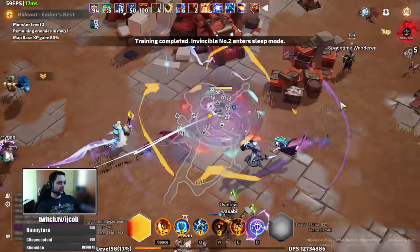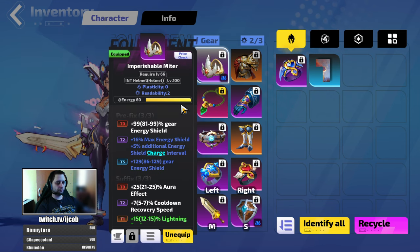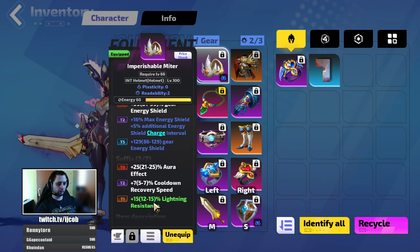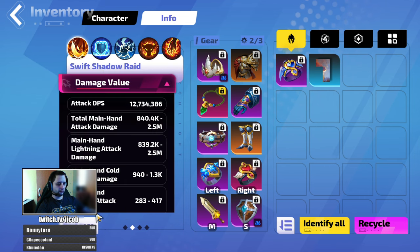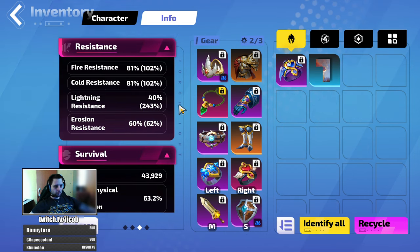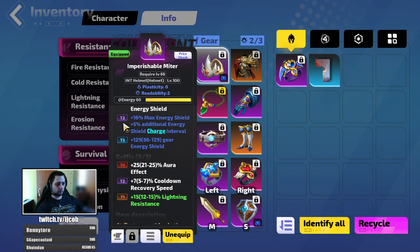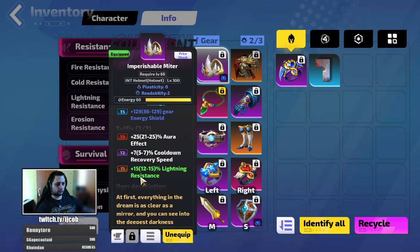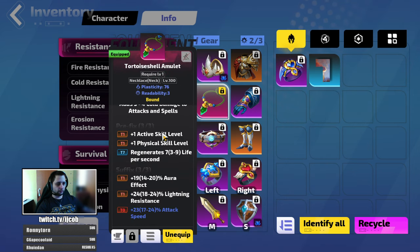Let's go over the gear. An energy shield helmet with aura effect and cooldown recovery — you want to focus on lightning resistance wherever you can, and I'll show you the reason later. I currently have 243% lightning resistance and capped the others. On the helmet you want max energy shield, aura effect, cooldown, and lightning resistance. On the amulet you want skill levels, aura effect, and more lightning resistance.